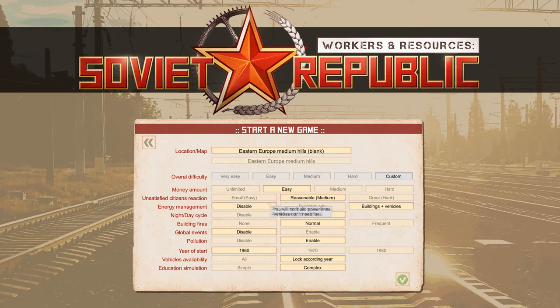I'm going to start with a blank map. The difficulty settings are a little unusual — on very easy you effectively have unlimited money and can do anything you want. As you move up the difficulty levels, the complexity increases. For example, on easy, energy management is disabled, meaning you don't need to build power lines or fuel your vehicles.